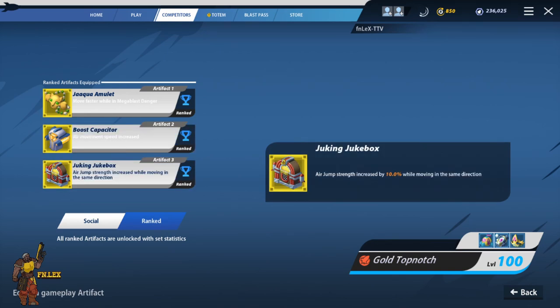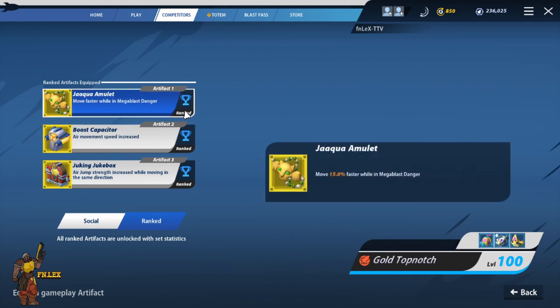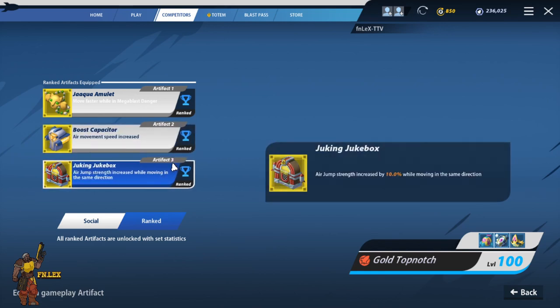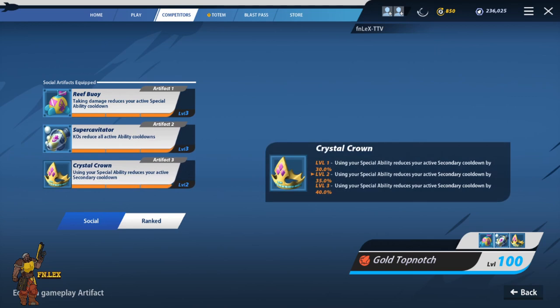Ju King Ju Box - this and Boost Capacitor kind of go hand in hand, especially for characters that are gonna be airborne, and that's Top Notch. It's a staple for this build, but it can be interchangeable. The other build I play is the blue or CDR build - cooldown reduction, if you don't know. And I run Reef Bowie for the first slot because it's just like Jaquois.